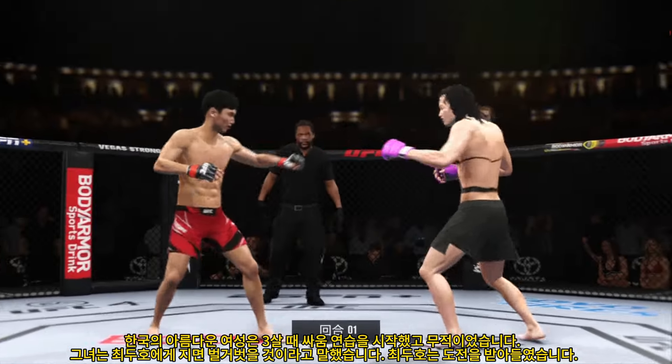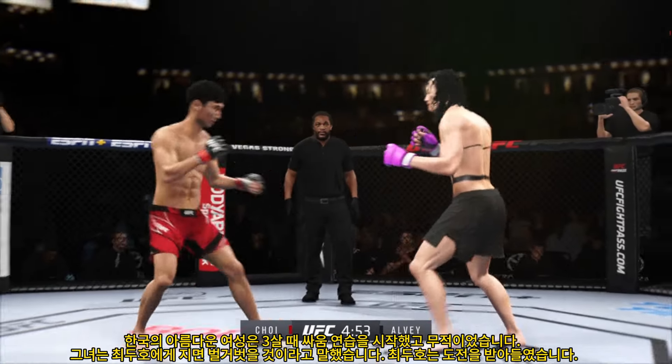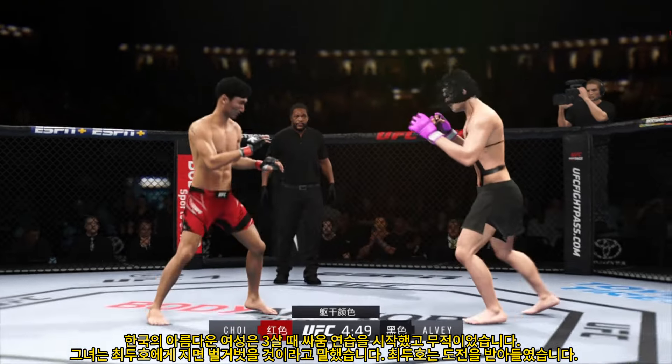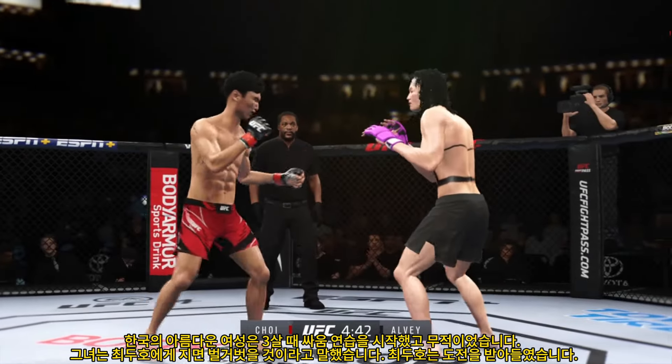Lock the expectations for this matchup as round one gets underway. There seems to be a striking advantage on one side, but on the other, truly a fighter who can do it all. That guy will usually have the advantage on paper. When you're a striker at this guy's level, that will normally balance out whatever advantage the other guy has.